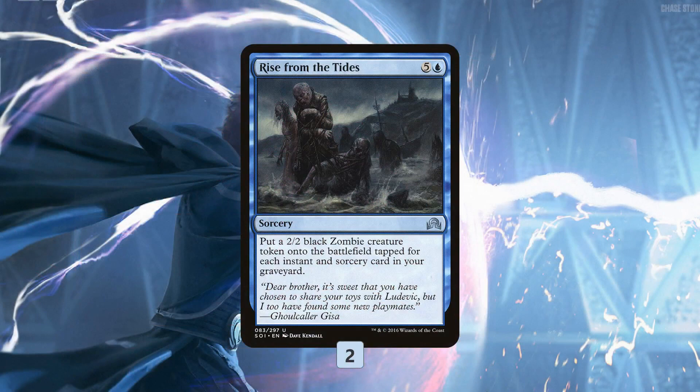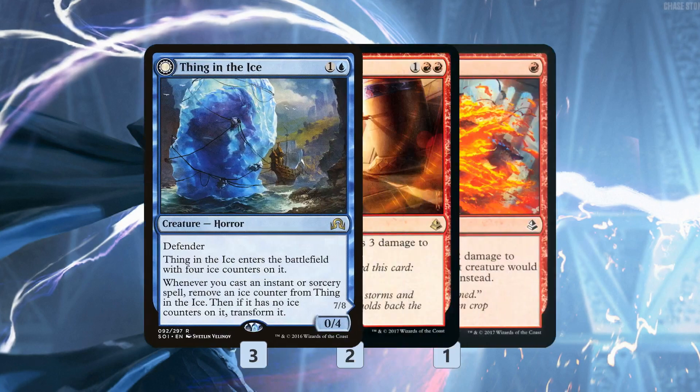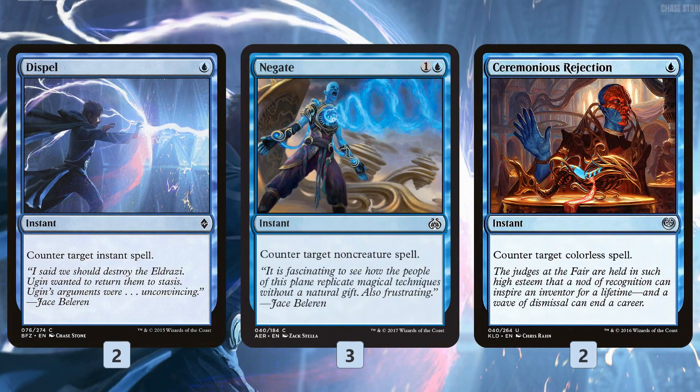On to the sideboard: Rise from the Tides gives us another finisher that gets around Lost Legacy and effects like that, which would be really devastating if they hit our Splendid Reclamations, World Breakers, or Part the Water Veils. We can just bring this in, make a ton of zombies, and beat our opponent down. Our opponent is likely to take out all their sweepers since sweepers do nothing against our main deck, so it's a good way to steal a win. Whirler Witch and Magma Spray come in for aggro matchups, giving us ways to sweep or bounce our opponent's board. Magma Spray deals with Scrapheap Scroungers and the like. We also have counters: Dispel is mostly to force through our combo, making sure Splendid Reclamation resolves against opposing counterspells. Negate can do the same but is also helpful against Aetherworks Marvel, which is a major concern. And Ceremonious Rejection really shines here — one mana countering Aetherworks Marvel.